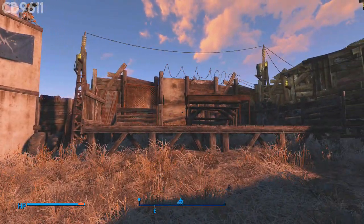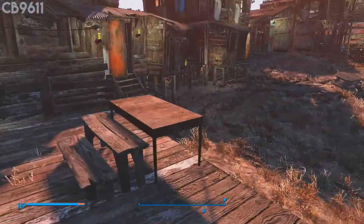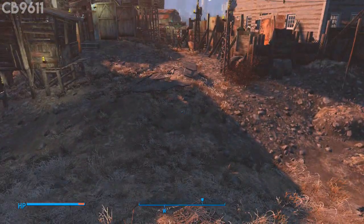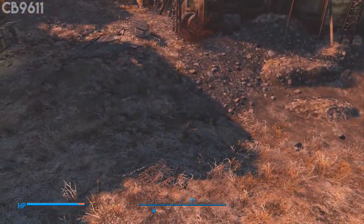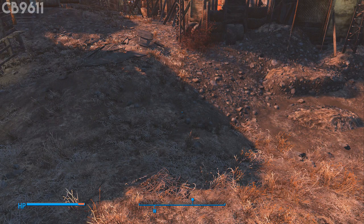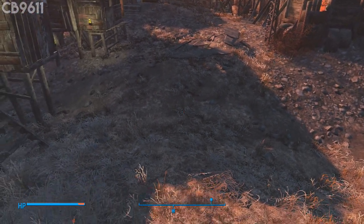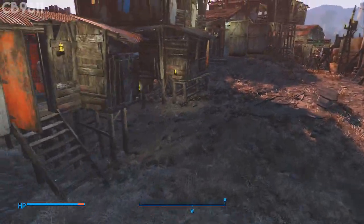Moving on from the mayor's house, over to the right here is kind of like the mayor's podium where he gives speeches to all the settlers. If I go up here and on top of this table, all my settlers gather around - just like Hancock did in Good Neighbor on his balcony when he gave a speech to all the people. All the settlers would gather around right here and I would give a speech - good for role-playing purposes.